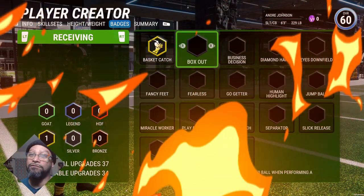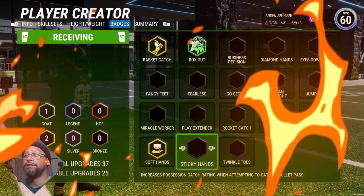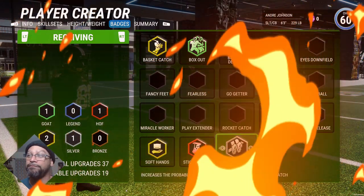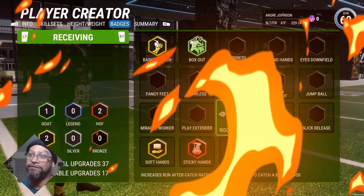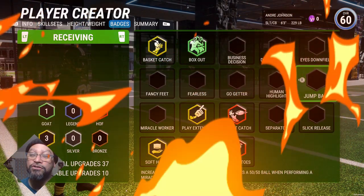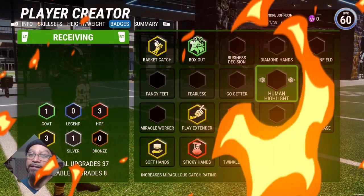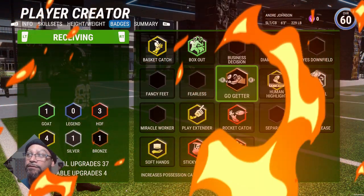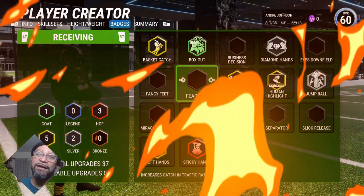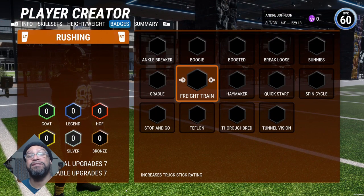Basket Catch on gold, Box Out on gold, Soft Hands on gold, Sticky Hands on Hall of Fame, Twinkle Toes on Hall of Fame, Rocket Catch on Hall of Fame, Play Extender on gold. We are already tall so we can go with silver Jump Ball. We're also going with gold Human Highlight. Go-Getter, Fearless and Diamond Hands are the same thing — they help you catch in traffic — so you can go with either one. We went with Diamond Hands.